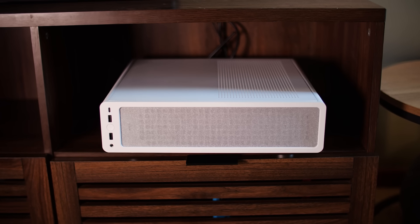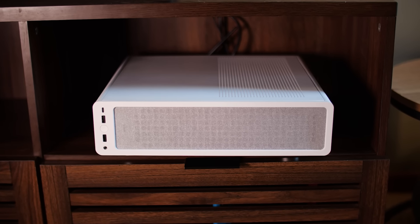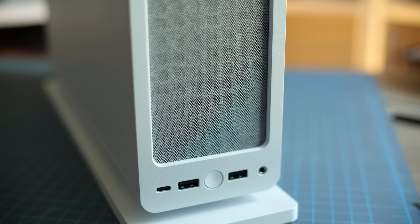And when it's all said and done, I've got to say it looks pretty great set up in the living room. I considered getting the black model for the Ridge, but black tends to be quite the dust magnet, and the white really matches the PS5 opposite perfectly. So I am really pretty happy with it.